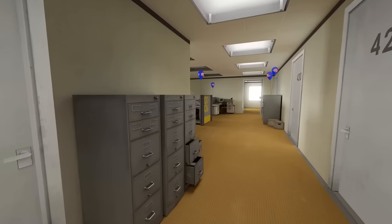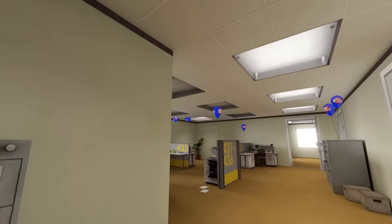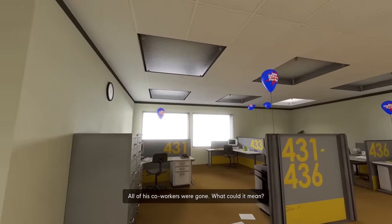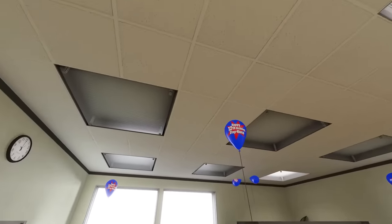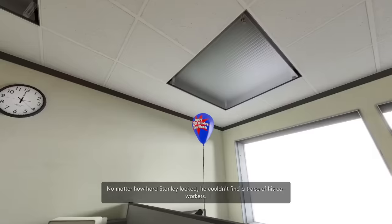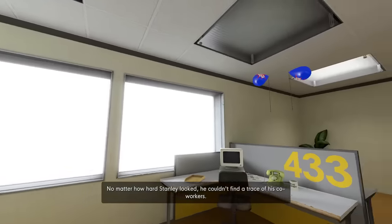Both these benefits have gone out the window for office worker Stanley, the star of the Stanley Parable, when he finds himself inexplicably alone in his workplace. All of his co-workers were gone. What could it mean? There's no one around except for a disembodied all-seeing narrator who definitely won't be taking it upon himself to buy cake for the staff kitchen. No matter how hard Stanley looked, he couldn't find a trace of his co-workers.